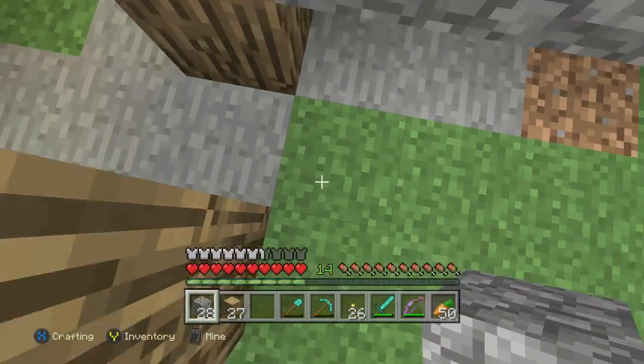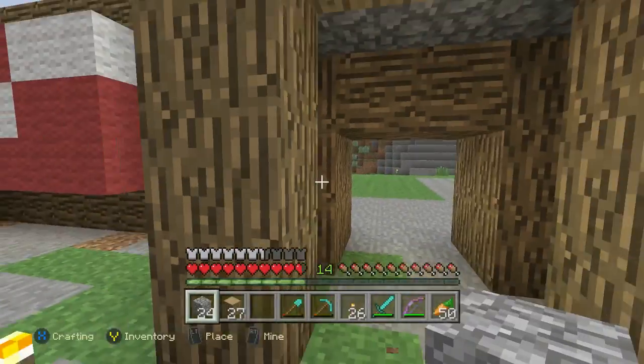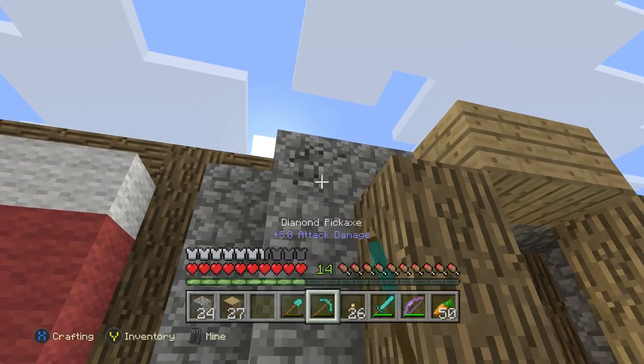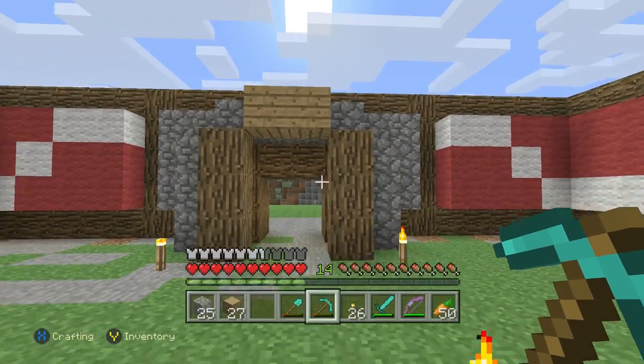Maybe this won't actually turn out right — maybe we'll have to do something completely different. But we're gonna at least try this. Again, I do have a rough idea of what I want to do with this barn, so some of this stuff is kind of already thought up. But we're gonna go ahead and get rid of this block right here — I don't want any stray blocks that we don't actually need.